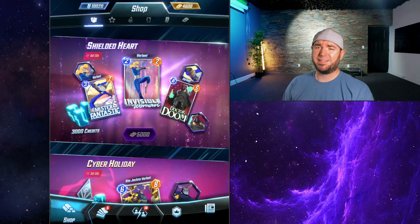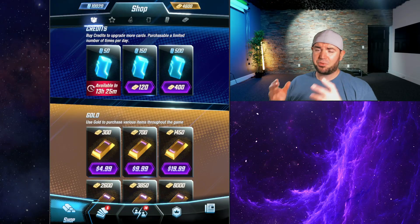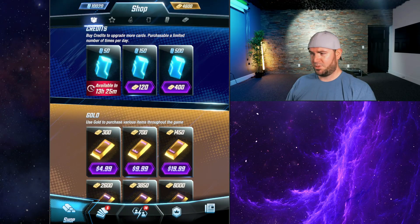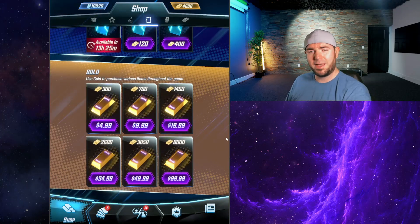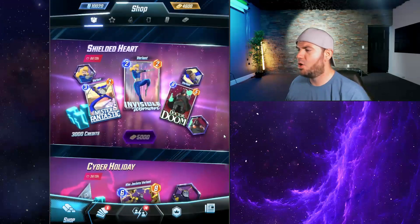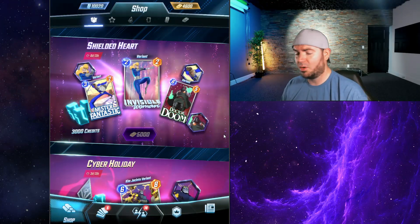Before we give this a letter grade, let's break it down a bit more. You've got 3,000 credits, which is gonna run you about 2,400 gold — so that's around $35 in value. Most variants are going to cost between 700 to 1,200 gold each.